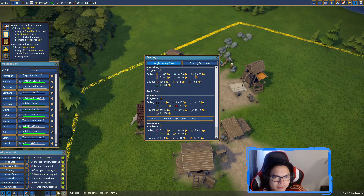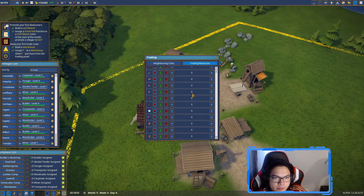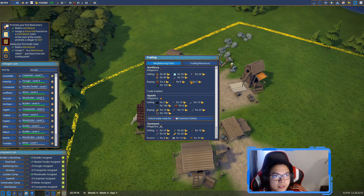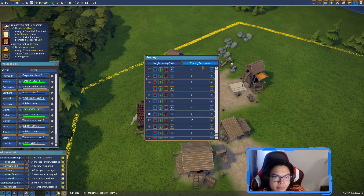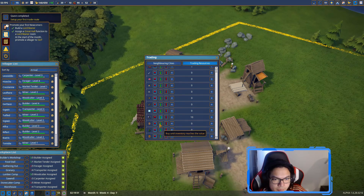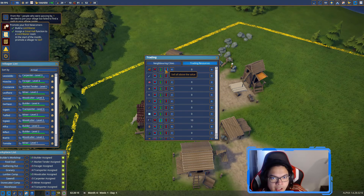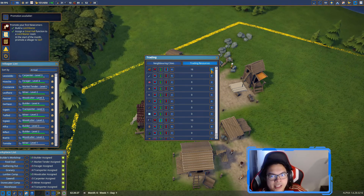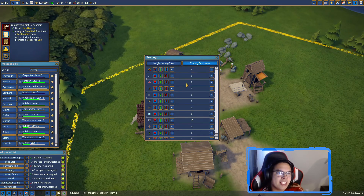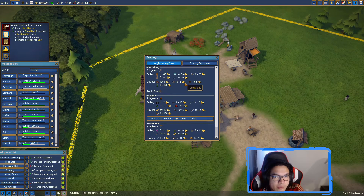For buying we can get tools for 20 gold coins. We want about 10 of them. For selling, we've got a bunch of food - we'll sell berries. We'll set it to sell all above 35, keeping 35 berries as our reserve - that will be our money maker for now since we don't have much else to sell.